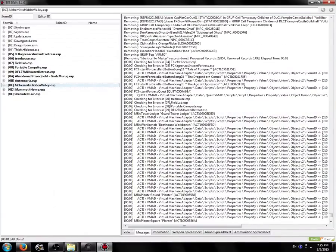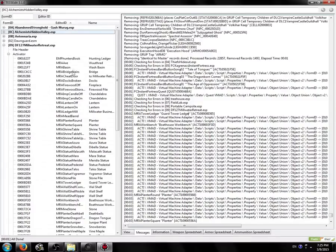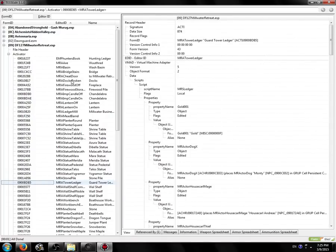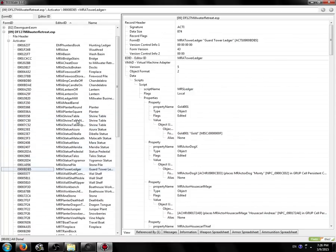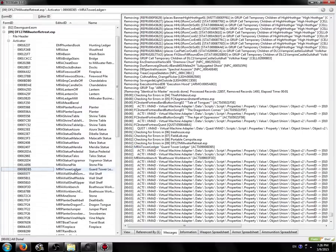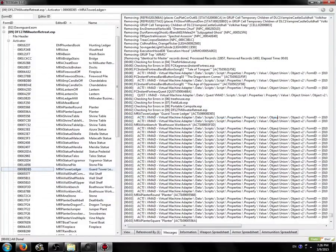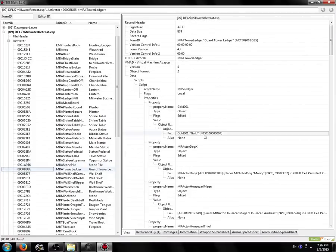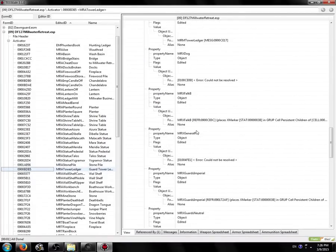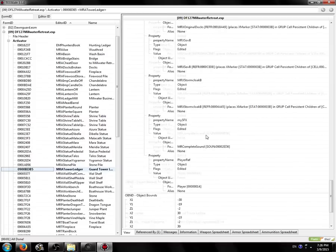Now there's a whole bunch of errors in activators in Millwater Retreat. So go to Millwater Retreat, go to activators. The first one is MRA Guard Tower Ledger. If you click on Editor ID they will be in alphabetical order. MRA Guard Tower Ledger — same idea, same place as before. Here's error could not be resolved, so we're just going to right-click remove that. Then we have another one here — right-click, remove that one too. And that should fix that one.